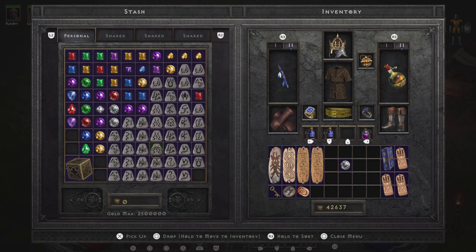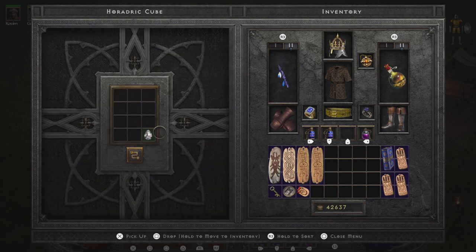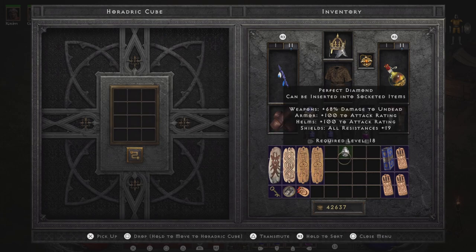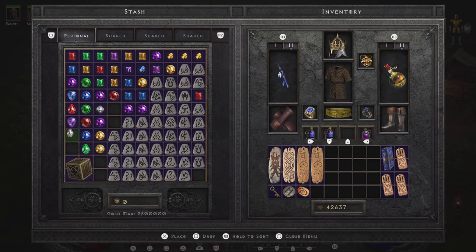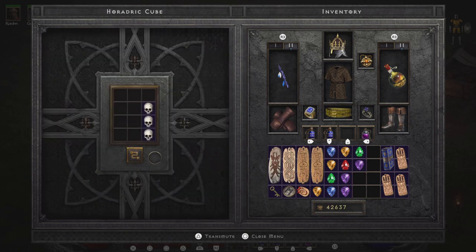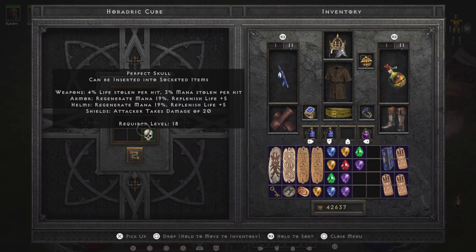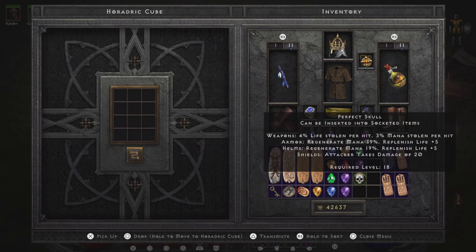Depending on whatever you're trying to craft and the specific gem you need, odds are you probably have it sitting in your inventory. If you're a veteran, you already know this, but if you're a new player, keep this in your memory bank as you play Diablo 2 Resurrected. The easiest way to get perfect gems and perfect skulls is to put three of the same type into the Horadric Cube and transmute — easy peasy.